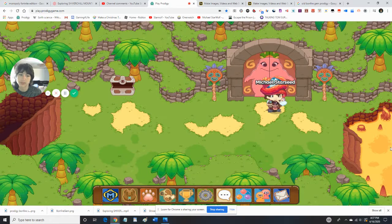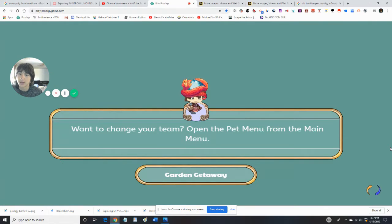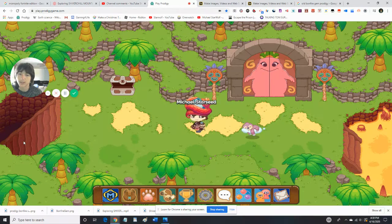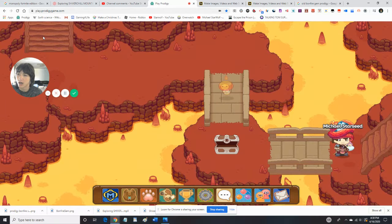So over here I can walk on lava - that is new. Yes, I'm not a slime but I can walk on lava. So here you get three little monsters. Can't walk on lava anymore after that. Some animals that look a lot like dogs.